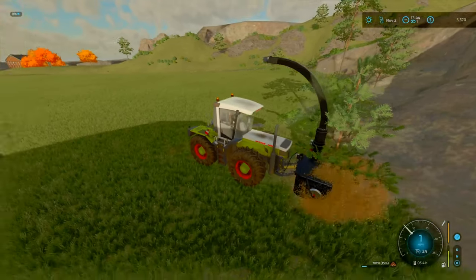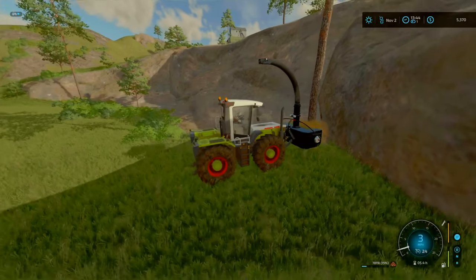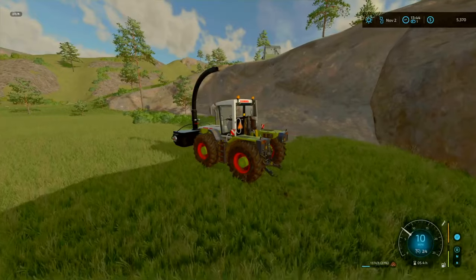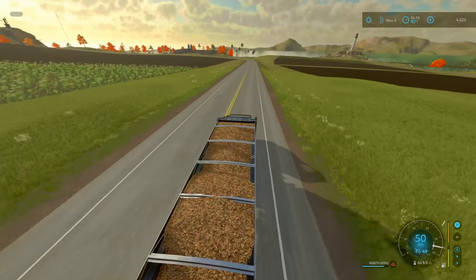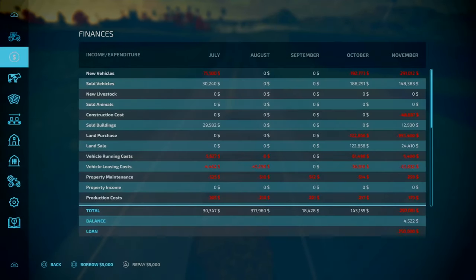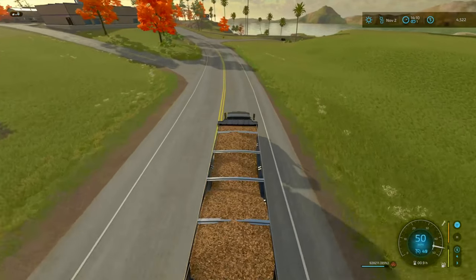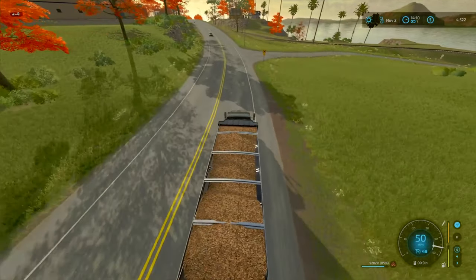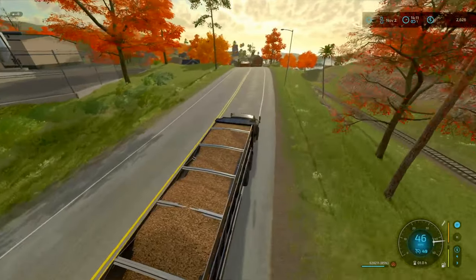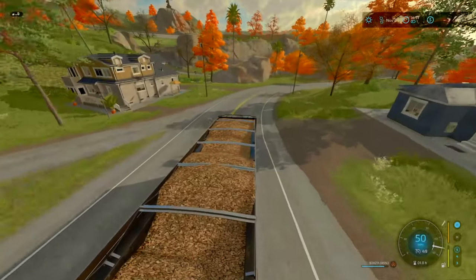I'll spend probably the next half hour or so getting these all sorted. From that area, we got 92,000 euros worth of wood chips. Let me sell it at its peak price — 1,200 per 1,000 litres. We're going to definitely quadruple the cost of the land. We've got tracks and chunky tyres. I know deep snow is really bad, but I'm just hoping with the tracks we can have at least some form of chance in terms of surviving the winter.